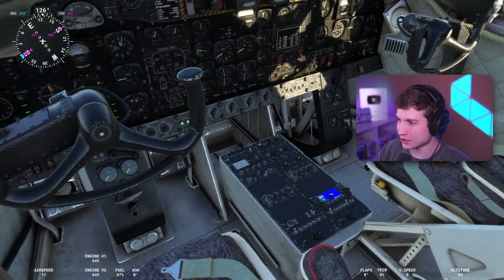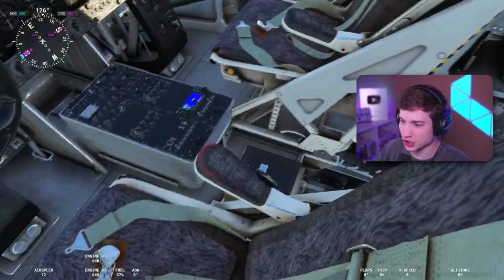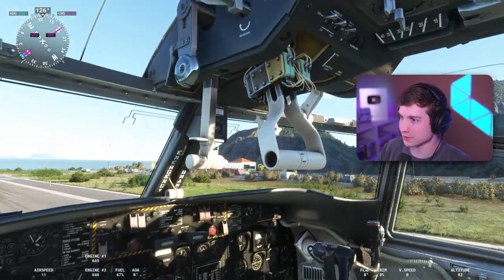Before we do anything else, as always, let's look in the cockpit, let's look back in the cargo area, let's look at everything — see what buttons work, what don't, the textures, and all that stuff. So here we go.